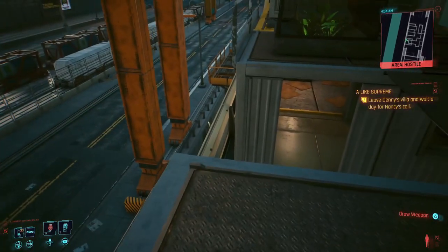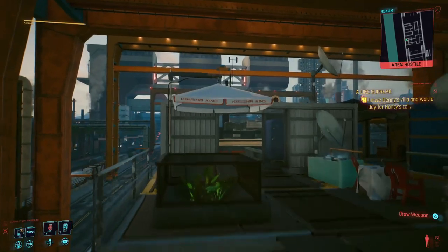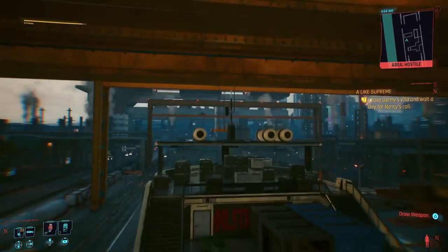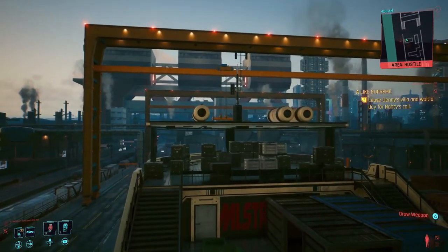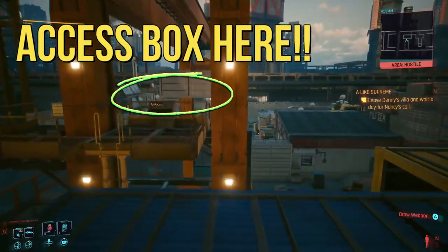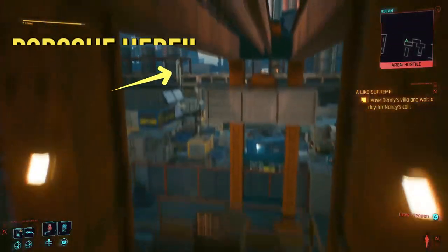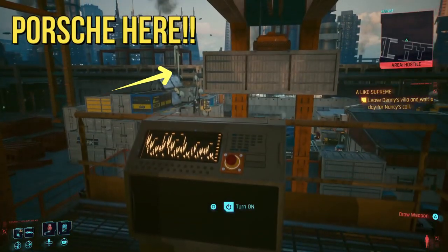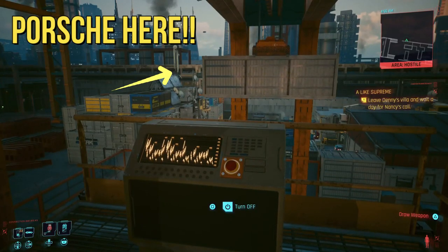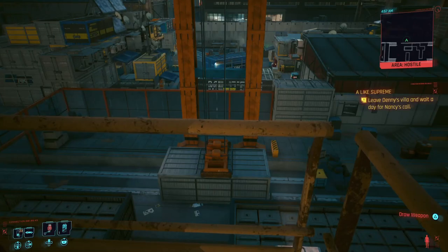That way we can get a bird's eye view of the access box that can bring down Johnny's shipping container, which contains the Porsche. Once you're in the same exact spot I am, turn over to the right and there it is — you'll see the access box which will bring down the shipping container. Hop over to that box and simply click Turn On. It should bring down that shipping container, which is where Johnny's Porsche is located.